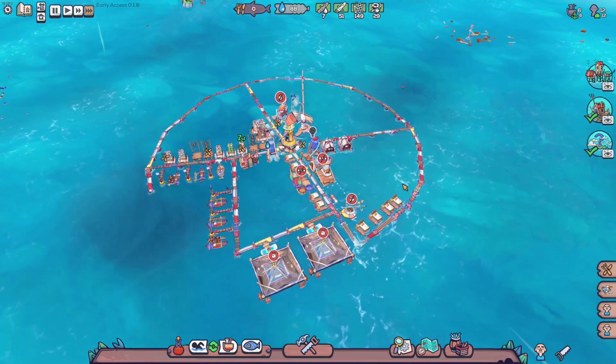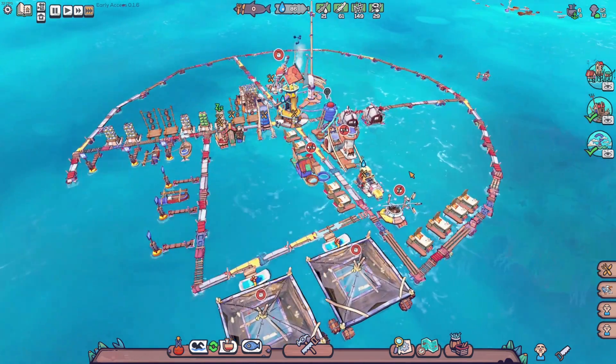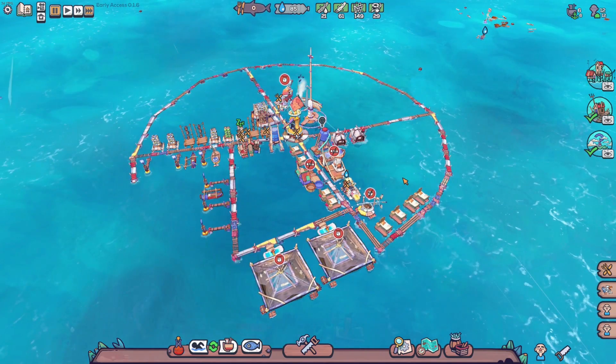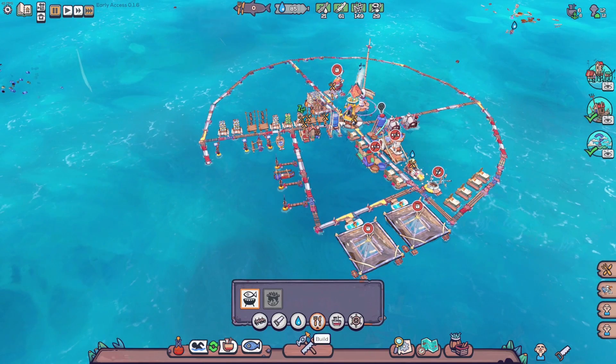Then we don't have to worry about offshore fishing as much - we can just drop some nets in here and catch what we can. Maybe you get seaweed that way too, I don't know. All right guys, crunch time - we're at zero food. I really need this to happen, and do I have any more boat spaces?